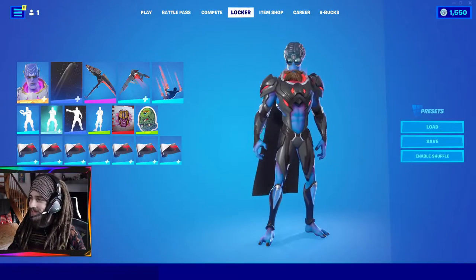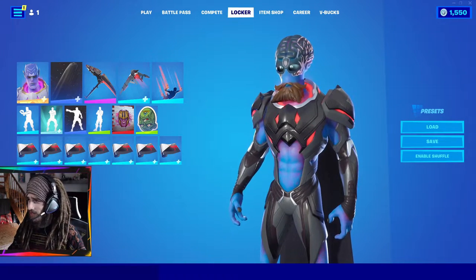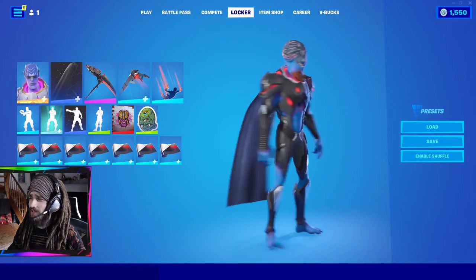The customizable alien skin from the Alien season. I think he looks like me as an alien — I mean, I definitely would have a beard. We got the nice Omega pickaxe to go with it, a Star Wars cape that fits him, and some interesting alien emotes to go along with him.